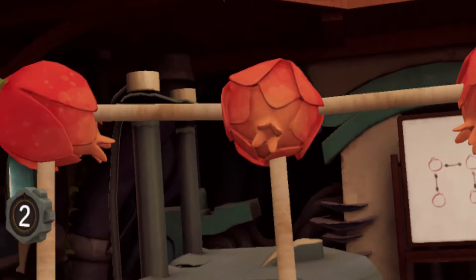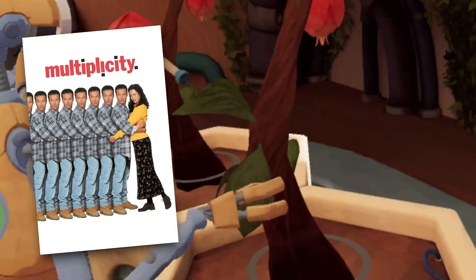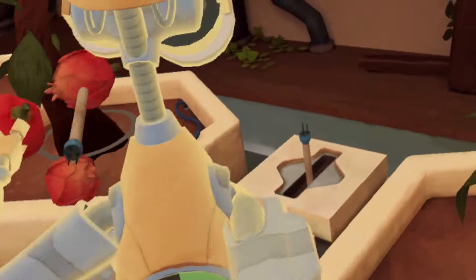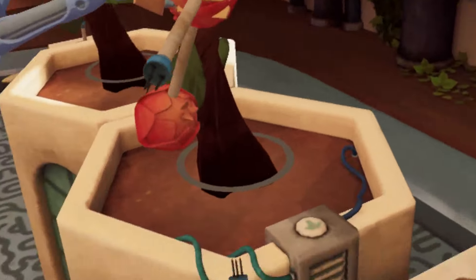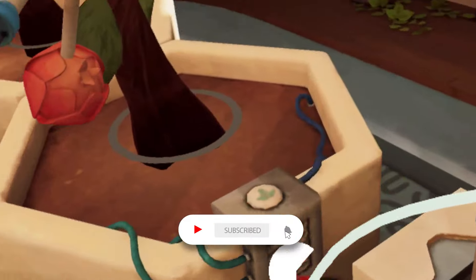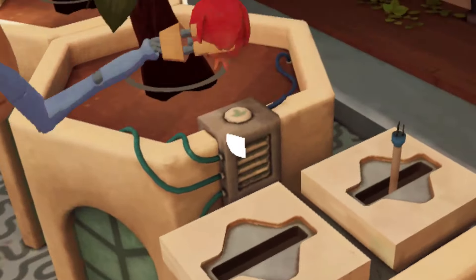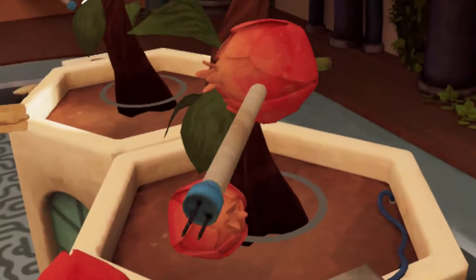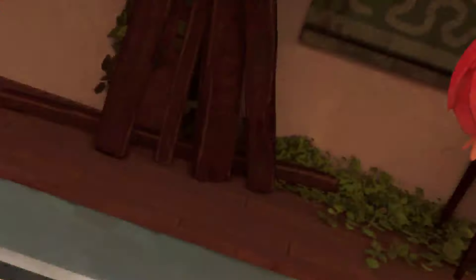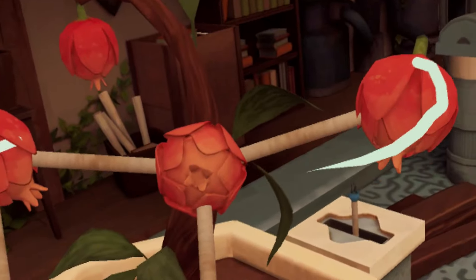In The Last Clockwinder, you're tasked with working a tree — essentially turning levels into functioning farms by using clones of yourself to do the farming, harvesting, and combining. As you build your farms, the game's world and its characters' stories are told through dialogues on the intercom system and tape recordings found throughout the level. The story isn't bad, but relying exclusively on voice recordings with no visual support makes it less than memorable. The short of it is, you have to unlock the tree's full potential, and you do that by farming. Farming. And more farming.